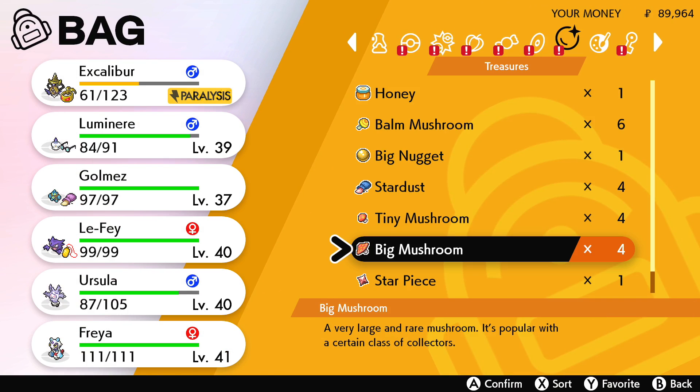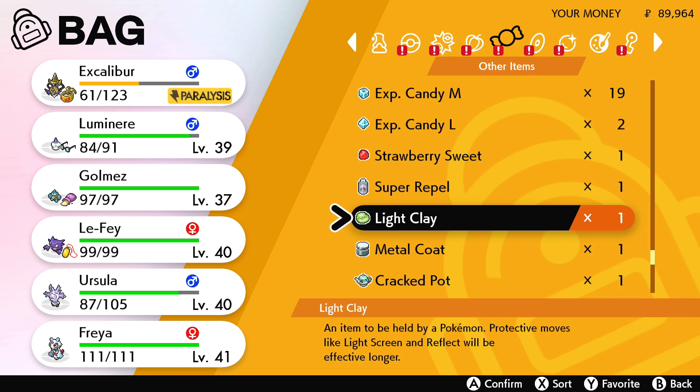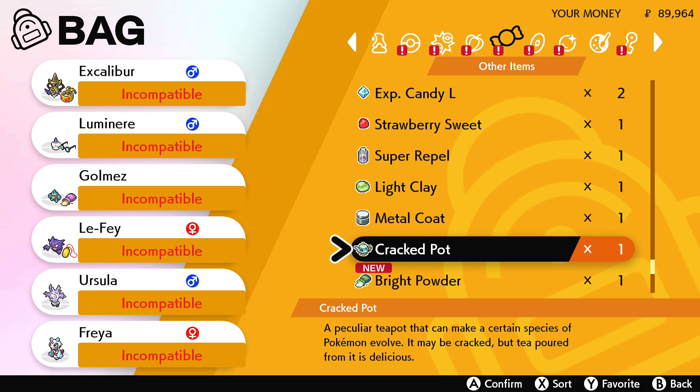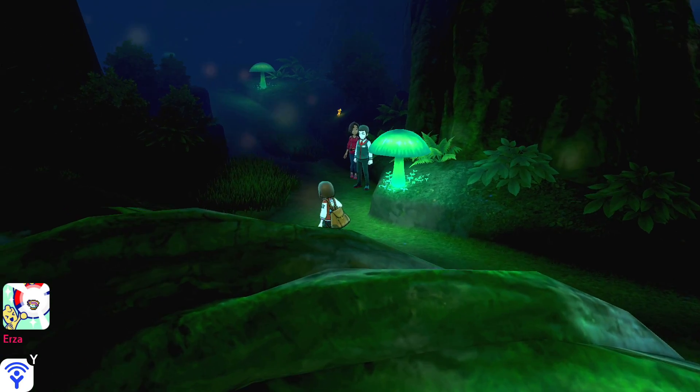Let's evolve it just once. You get a Pokemon use prompt - so you just use a Cracked Pot on it and it gets to evolve. Anyway, we'll go over that separately.